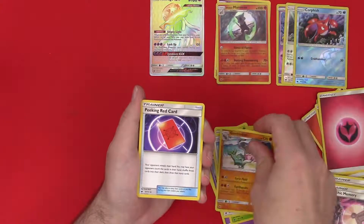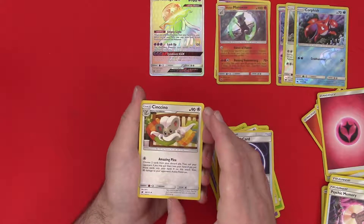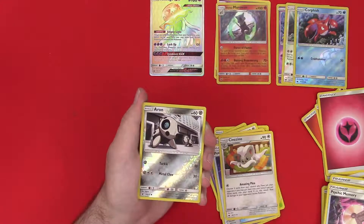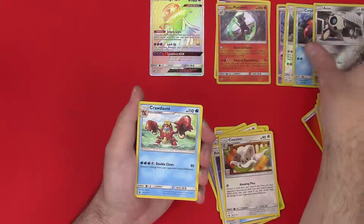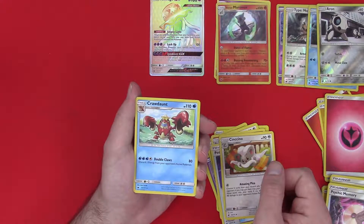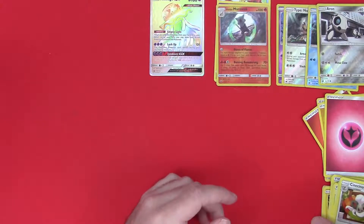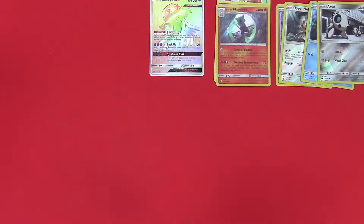There's a peeking red card. Sinistea — sure, we're gonna go with that. Oh, reverse Aaron — he's still kind of creepy and wall-eyed. And a Cradily — yeah man, I got some good cards. That bird will discard two energies from your opponent's active. Got some nice evolution lines there. My streak is back — I was worried, I was wondering when that was gonna finally end, but there we have it.